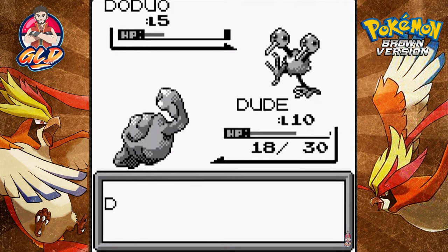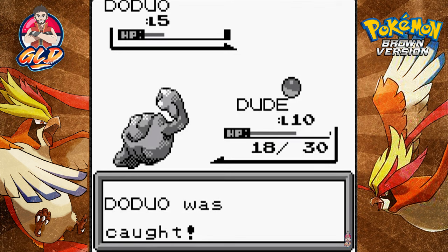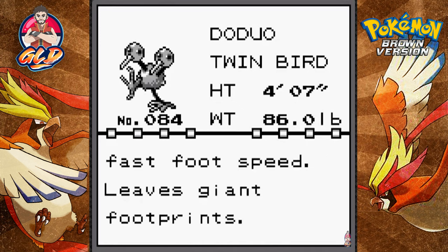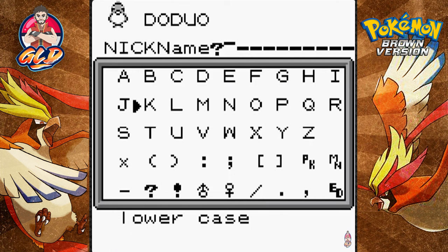I'm going to throw a Pokeball at this Doduo because it looks like a Pokemon I need. Here's the Pokedex entry: the Twin Bird Pokemon — a bird that makes up for its poor flying with its fast foot speed and leaves giant footprints. Let's go ahead and nickname this Pokemon 'Lightning' because it's fast, and it's ironic.